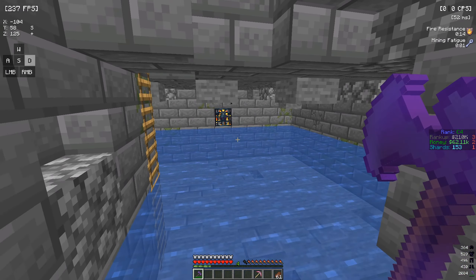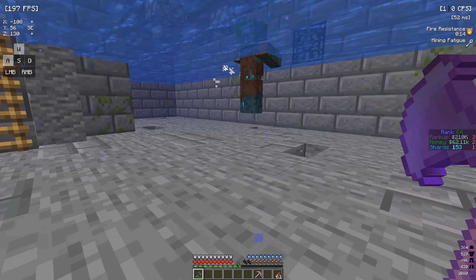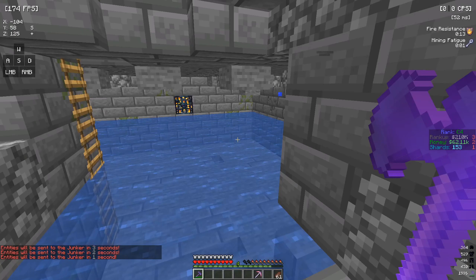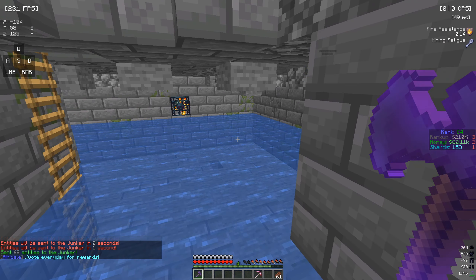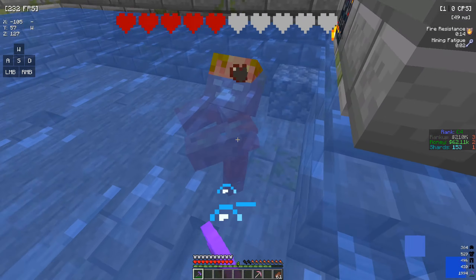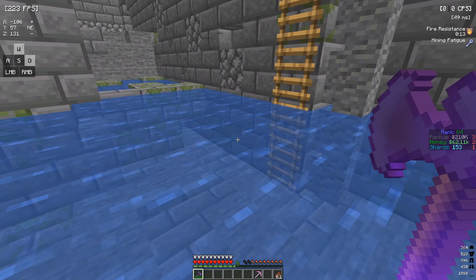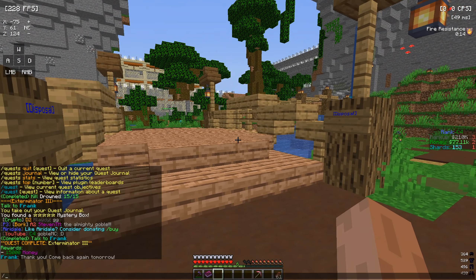Prestige nine gives you nine tier five mystery boxes and a 1.3 times prestige shop. Prestige ten gives you a thousand shards, ten tier five mystery boxes, and 27 ender chest slots which is a full ender chest. Prestige 10A gives you bars removed from the A cell only. There's also a whole new prestige area behind the spawn and I'm gonna get a tour of that - either in today's video or the next. That's basically all of the updates with the prestiges. After you get to rank A1 you can prestige and get a boost of stuff.